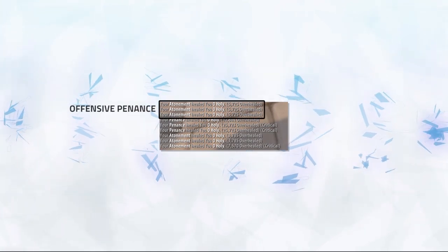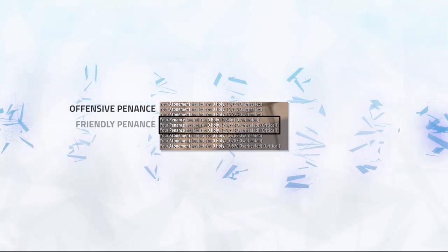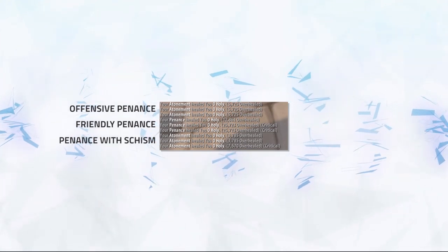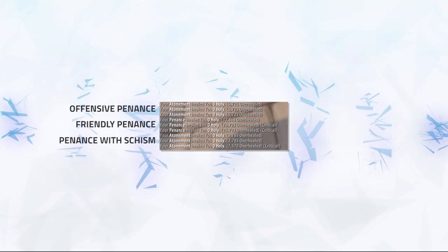When should you use Penance on an enemy versus a teammate? Look at the healing breakdown: Penance with Schism offensive, a friendly Penance, and a normal offensive Penance without Schism. If you need single target healing, always use a friendly Penance, even if you have Schism up — it will still do more healing on a friendly target. If you need AoE healing or your team is running a cleave composition, use Penance offensively, as every tick heals multiple targets with Atonement up. And of course, if the target is incredibly low or your team is doing a setup, throw in an offensive Penance to help score the kill.